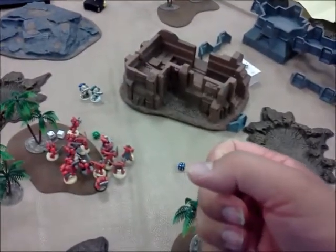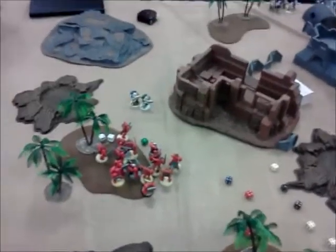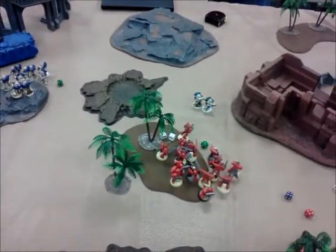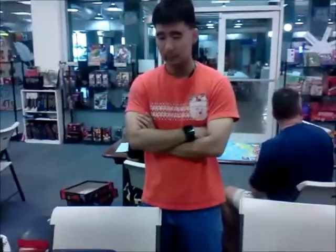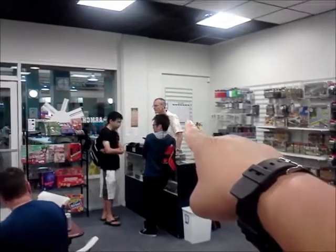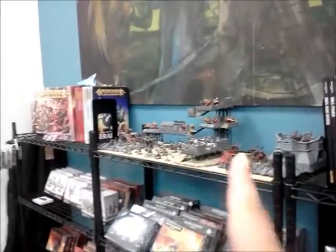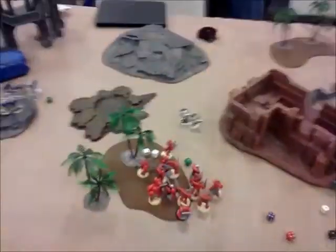He has to hopefully tie my guys up or get them to flee to win by three points objective-wise. However, I have First Blood slash Slay the Warlord for three points, and he is close to getting Line Breaker. We'll get you guys at the end of next turn, and then later there'll be Robert right over there with his Inquisition army with Sisters of Battle. We'll see you at end of turn four.